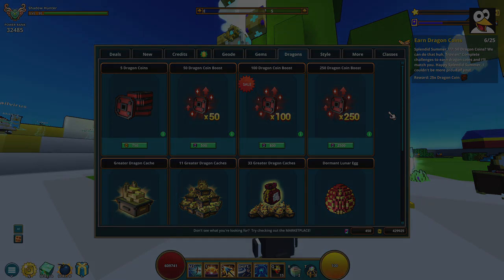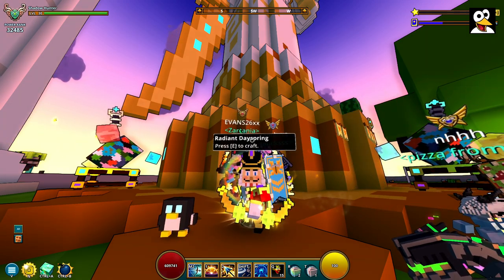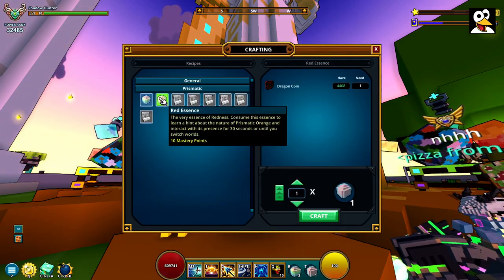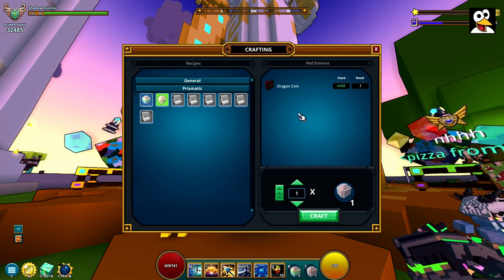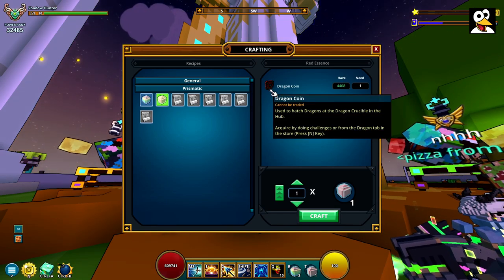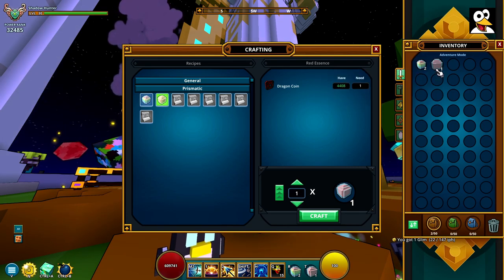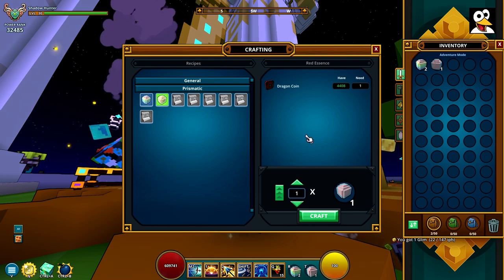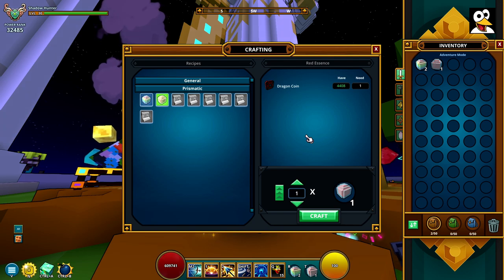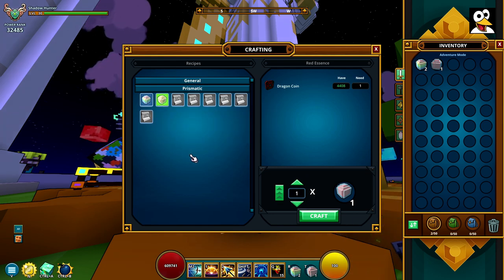Now we're doing the essences. We already did the red one — you can see it here. It actually gives you 10 mastery and costs one dragon coin to craft, which is pretty nice. You can craft a few at a time, but you still only have 30 seconds to interact with each crafting table. Let me show you where the orange essence location is.